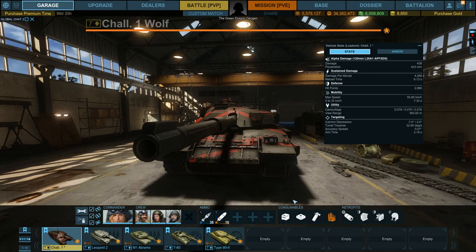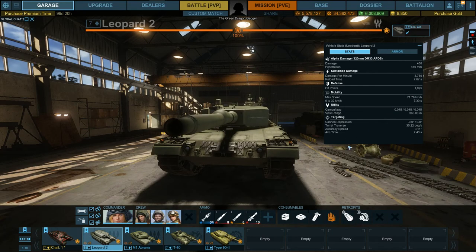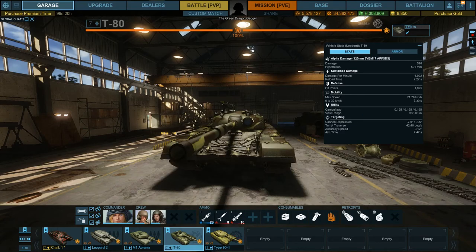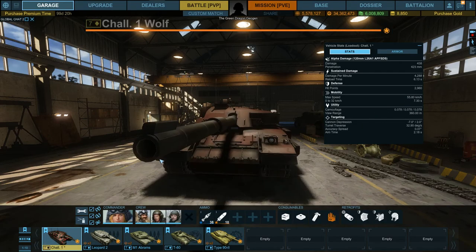The hit points is where this thing excels, however — almost 3,000 at 2,960. The AP comes in at 2,486, but the Leopard 2 is very low at 1,995, along with the T-80, and the Type 90 only just breaks over 2,000. So this is a very, very durable vehicle in terms of hit points, and its armour is especially good as well, which we'll see later on.